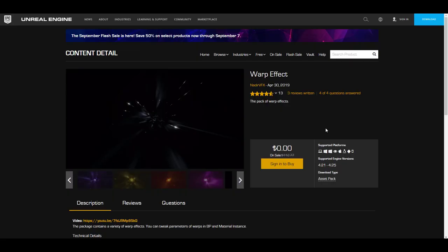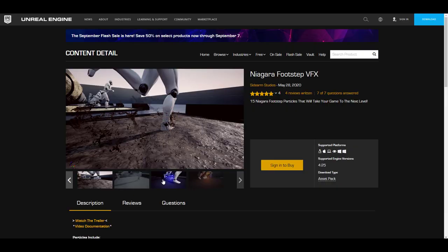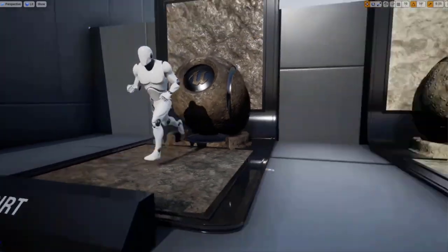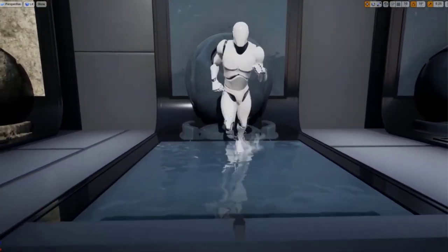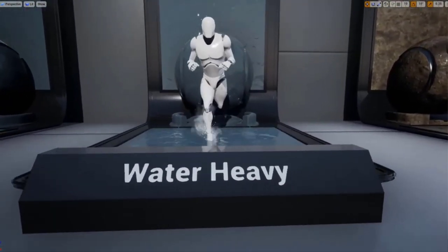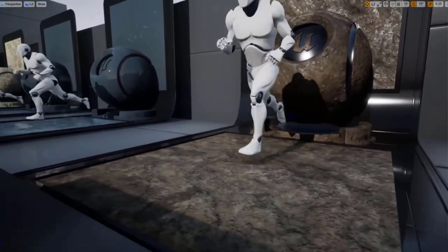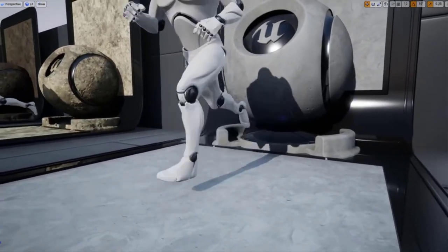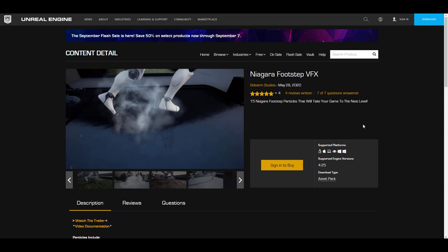Finally, let's talk about the permanently free content for September. The guys at Side Arm Studio have given out the Niagara Footstep VFX. For anyone who wants to create Niagara particle effects and add interesting visual flair to their scene, you'll have access to about 15 different particle systems including: death, mode, grass, gravel, ice, snow, heavy snow, light water, heavy water, light sand, leaves, sparkle, and some special abilities. You can apply these to your character's footsteps.